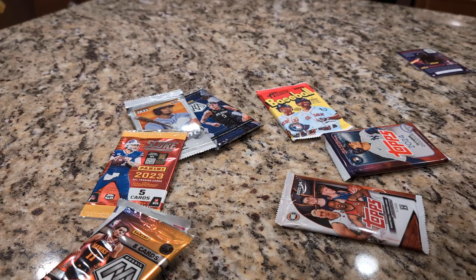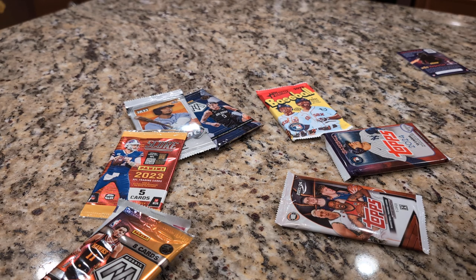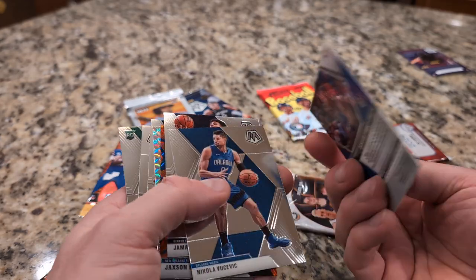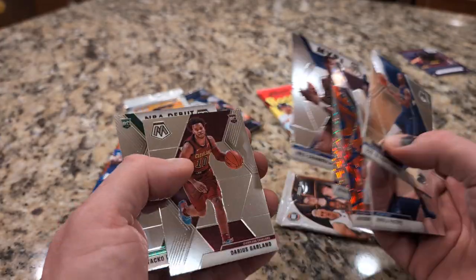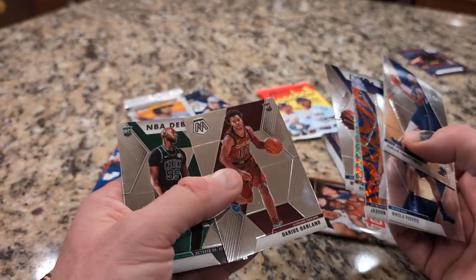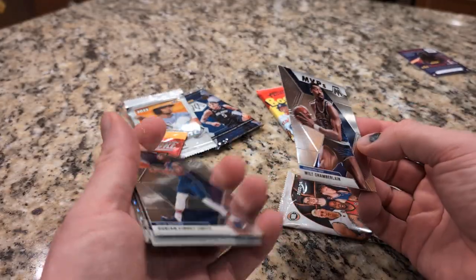This is a thick pack — this is Mosaic NBA from 2019-2020. Can't pronounce these names — that's Wilt Chamberlain, that's cool, I didn't think they had that. Taco Fall — why do NBA players have some weird names? Well, it's just the way it is I guess. This is a cool card — Wilt Chamberlain. He played a long time ago.